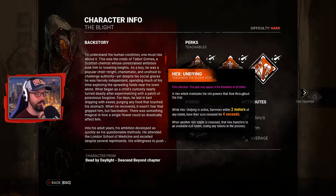Hex: Undying — a hex which maintains the vile powers that flow throughout the trial. While Hex Undying is active, survivors within two meters of any totem have their aura revealed for four seconds. When another hex totem is cleansed, that hex transfers to an available dull totem, losing any tokens in the process. Sounds quite funky, quite a cool idea. The benefit is giving survivors more points for cleansing an active totem — for example if you're running Devour Hope and have three stacks, if a survivor cleanses that totem but there's a dull totem still on the map, Devour Hope will hop to the other totem, but you lose your stacks.